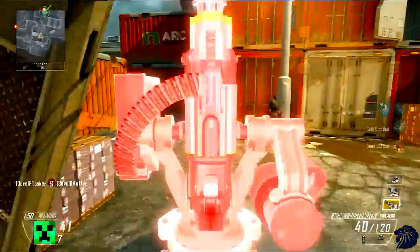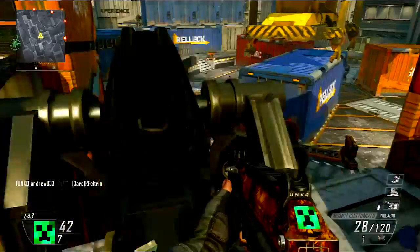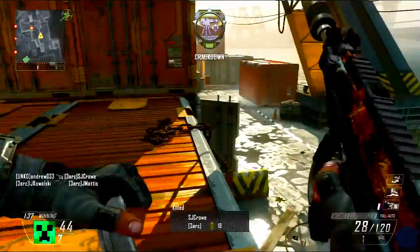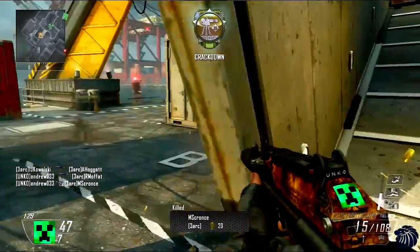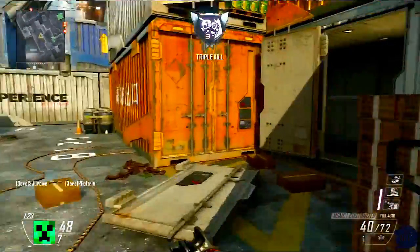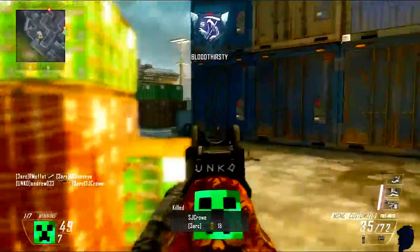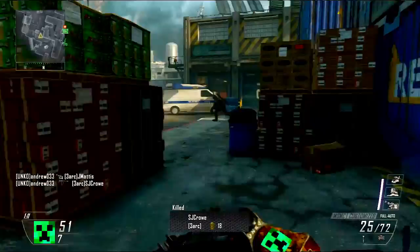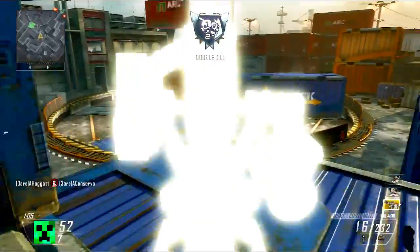For killstreaks I'm going to use UAV, Sentry Gun, and Stealth Chopper. The UAV of course lets you know where enemies are, so if you see four red dots around an area you know to avoid it and pick a more tactical route around them. The Sentry Gun is really good because you can put it down an alleyway or on a flank to lock down a route, so you know that direction is covered while you push the other way.